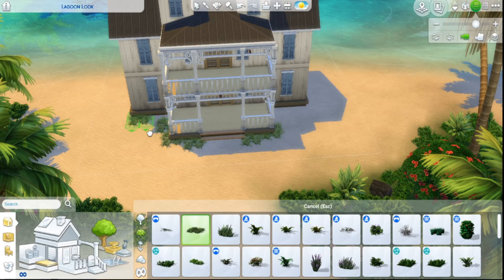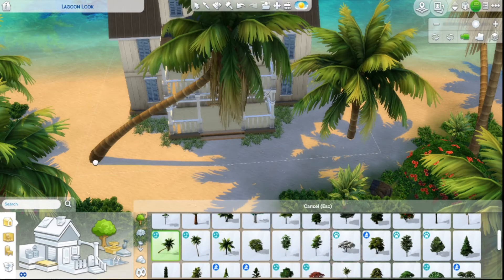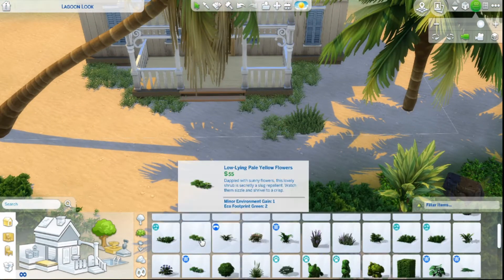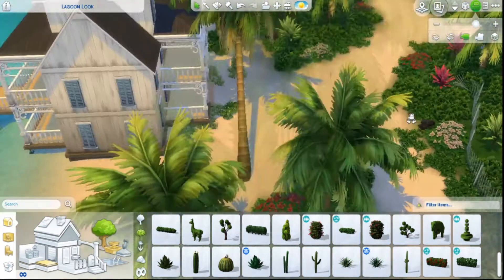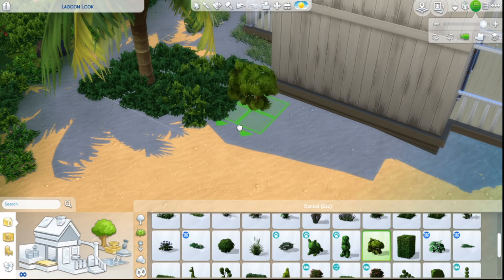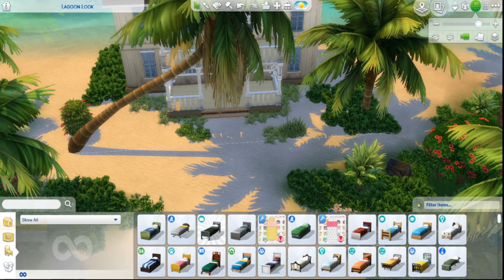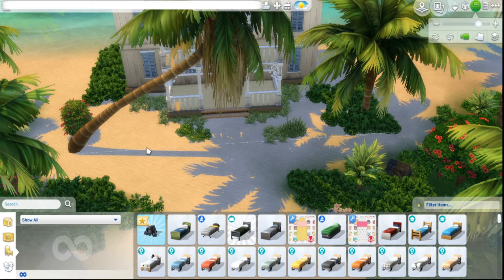One thing I loved about this build is that I built it right after we got the patch that gives access to the Eco Lifestyle debug items. All the trash you see around Evergreen Harbor — if you have the Eco Lifestyle pack — I put as much of that in here as possible. It really made the place come to life as abandoned. A lot of times those homes in the Sims still look picturesque, but I wanted you to walk in and automatically feel gross, like the place smells like mold and dirt.